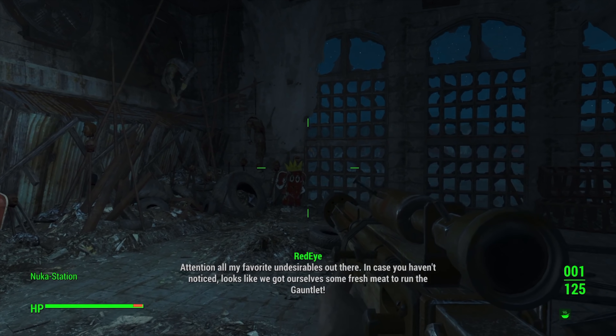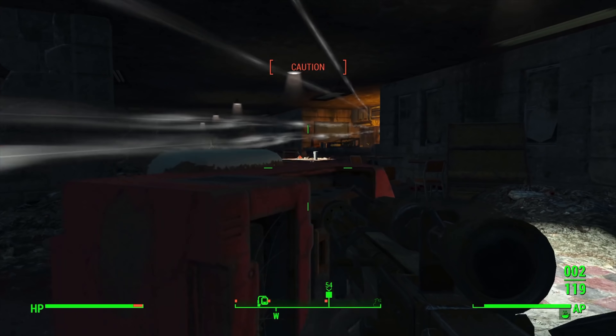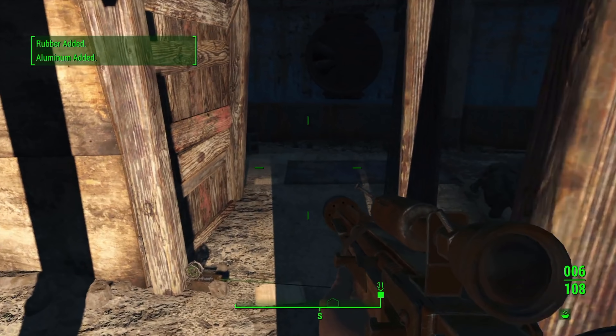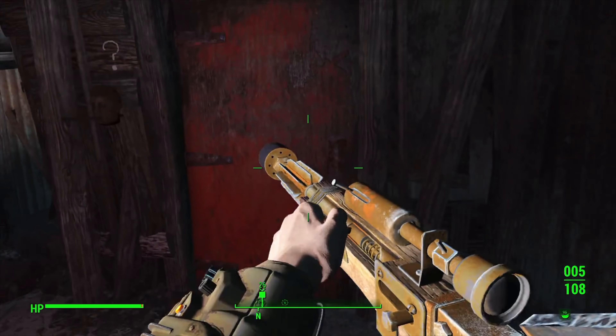Red Eye gives us a warm welcome as we enter the gauntlet and a bunch of turrets open fire on us. We take cover, study the arcs of fire, and one by one take out the turrets. The next area has traps and tripwires, but with four levels of sneak we don't trigger any floor-based traps so we walk on through with no worries.